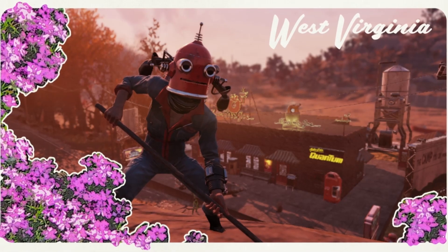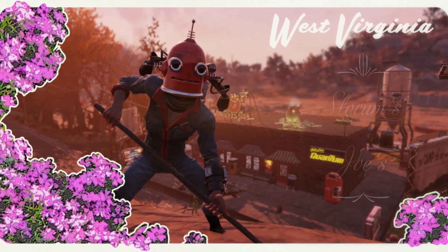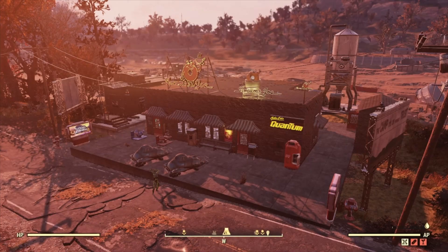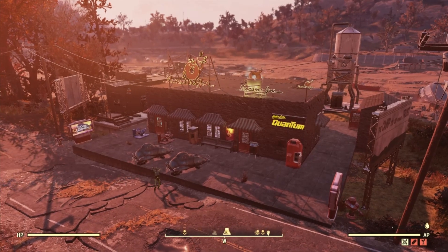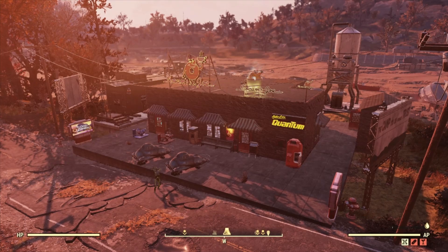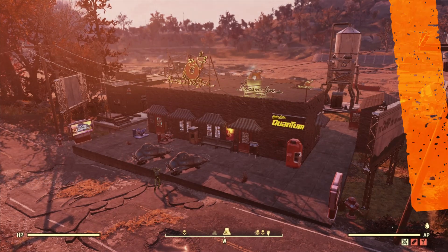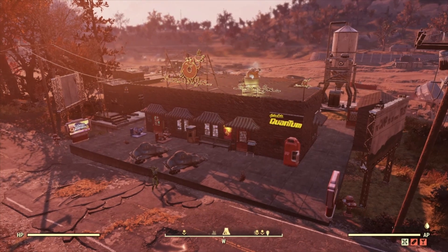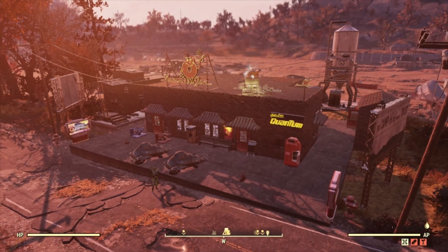Hello Voltwilders, welcome to another Fallout 76 video. Today we'll be looking at this Sim's Joe camp. As you can see, the builder has a lot going on — basically a rough replica of the one in the forest but with a few alterations.